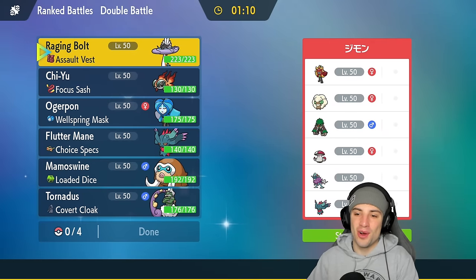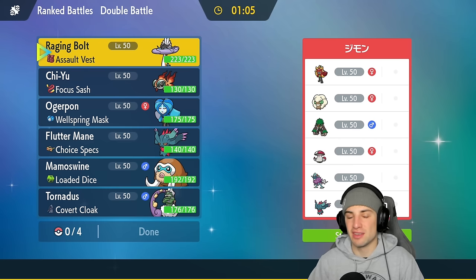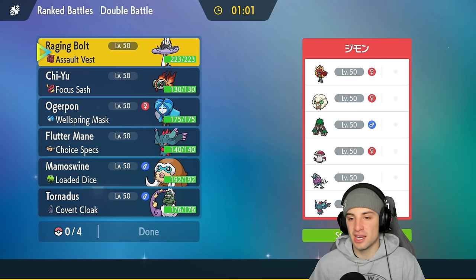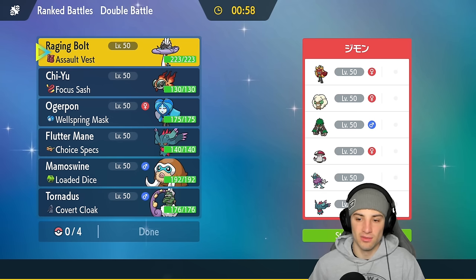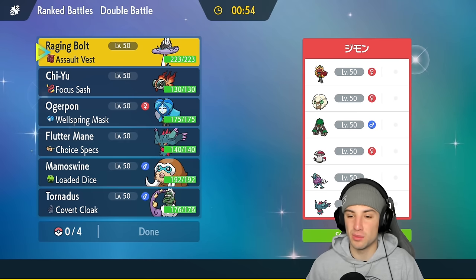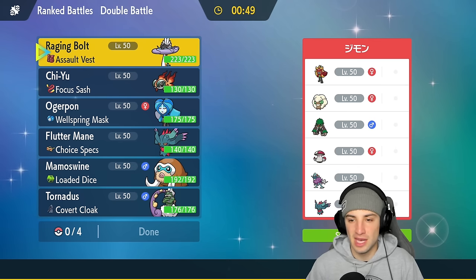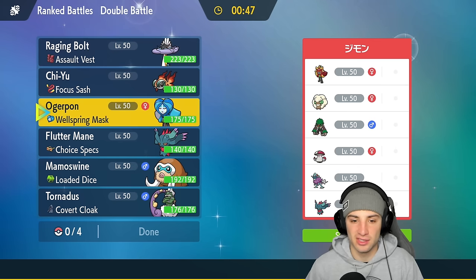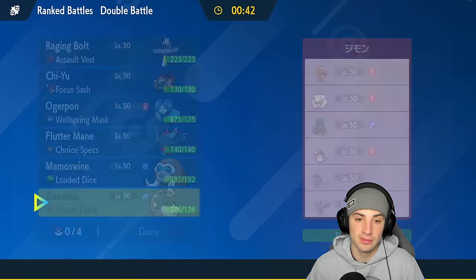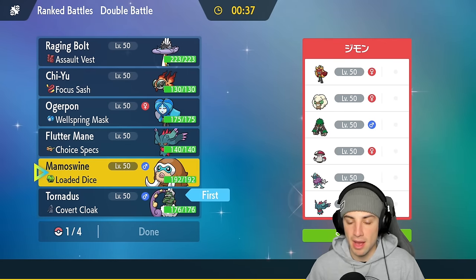Looking to get today's video started in the right direction, our first match is against a Fire Ogrepon team - there are four different forms. They're also rocking Wimscott, Rillaboom, Amoongus, Walking Wake, and Fluttermane. This is a team that really thrives with Protosynthesis or in the sun. Wimscott's probably rocking Sunny Day, so I might bring Tornadus because we have Raindance. We're going to bring Tornadus and maybe Mamoswine for the lead.